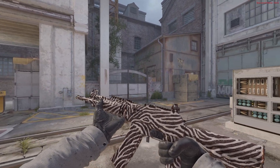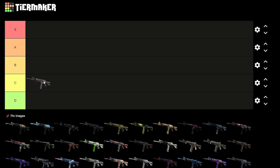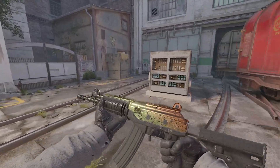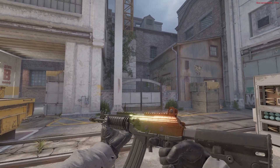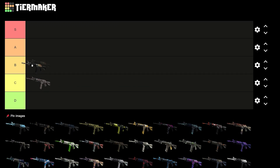Starting off, guys, we have the Galil Aqaban, which is pretty basic. For me personally, it's like C tier. Next up, we have the Amber Fade, which was actually in the pattern-based tier list I did recently. I don't know, man, the green part of this just kind of stinks. I don't really like it. It's not terrible, though, and it's kind of cool how you can get like max fades or low fade ones. For me, it can't really go higher than a B — probably would even be C, but I'll put it B for now.